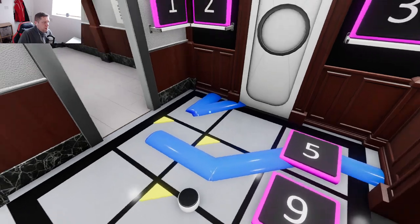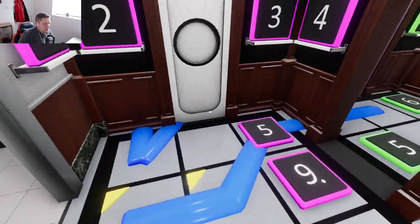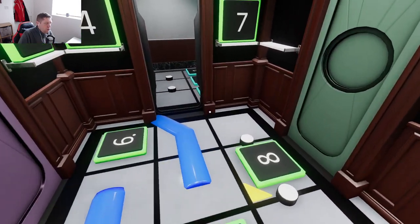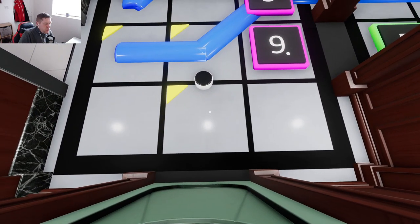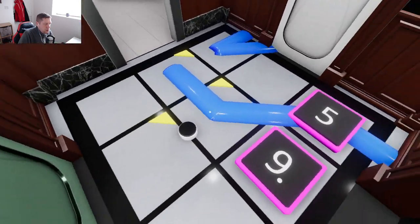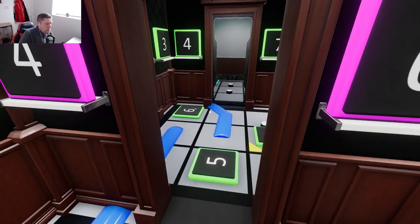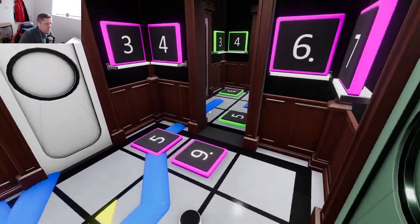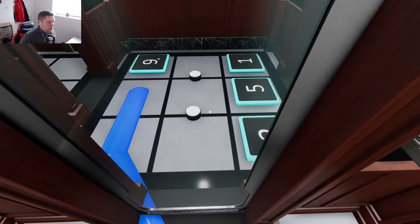Interestingly, we've got a double here, and only certain digits can be doubles. It can't be a one or two because we've already got those, and it can't be an eight, so this could be a three, a six, or a four. What about eights? Eights can't go at the bottom, so it could be a four-eight there. This is a little bit more complex than I thought it might be.